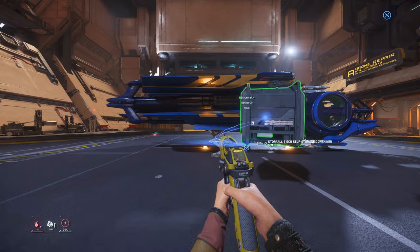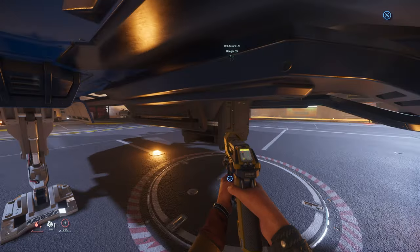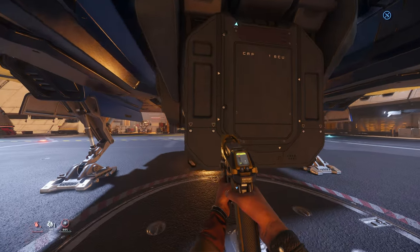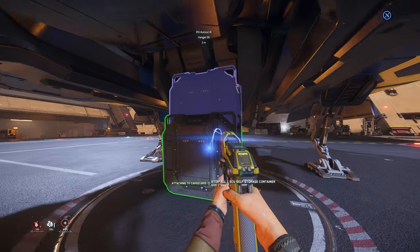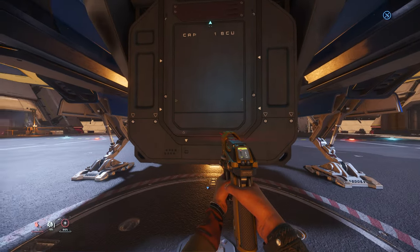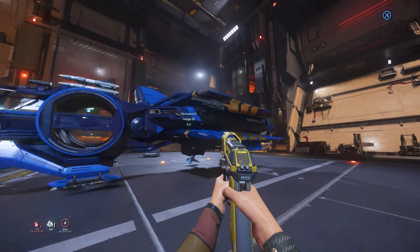Let's try the 1 SCU box first. There is a little trick — just slide down from over here and you can see you can snap one box. You can actually track the whole ship, but I want to track only the box. There we go, now you can push it. It's tracking the whole ship again. I'm going to lift this ship up — I'm going to flip it over. It's too heavy, I can't do this.